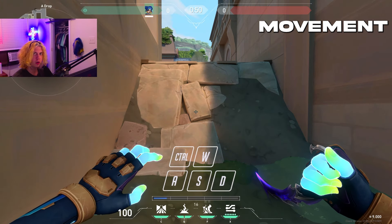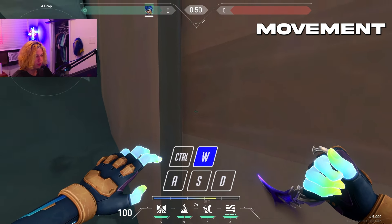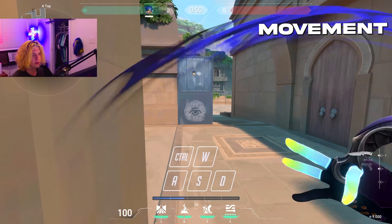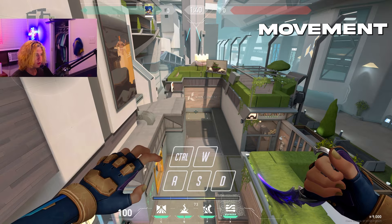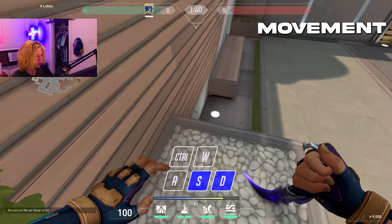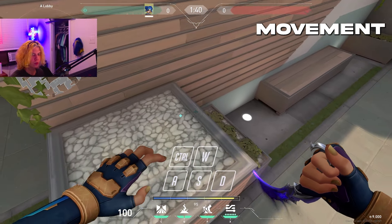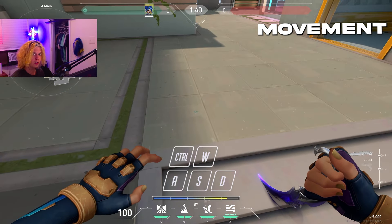There are also two slide boosts in the game that I'm aware of. The first one is on Lotus — go all the way into this corner, tap crouch, then pull your sprint out and do that. The other slide boost spot is right outside A main on Split. The most consistent way is to stand on the big box, jump, then slide backwards into the corner. So: jump, slide backwards, slide into the corner.